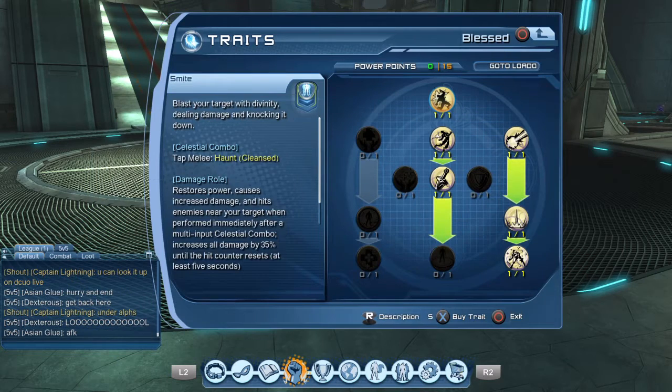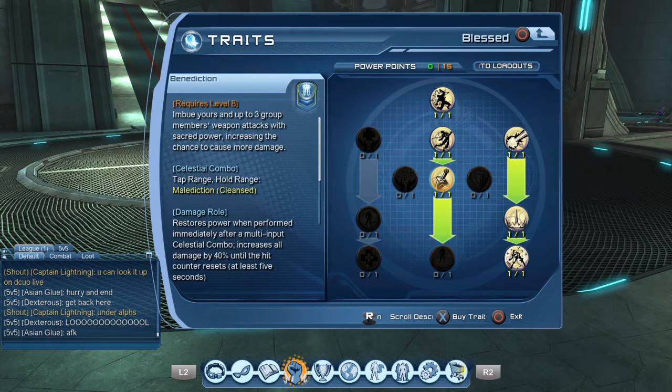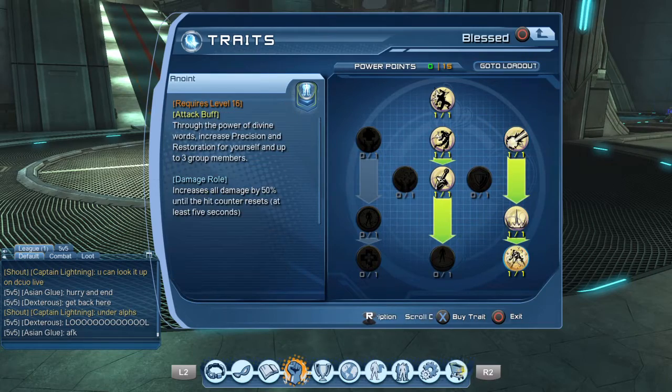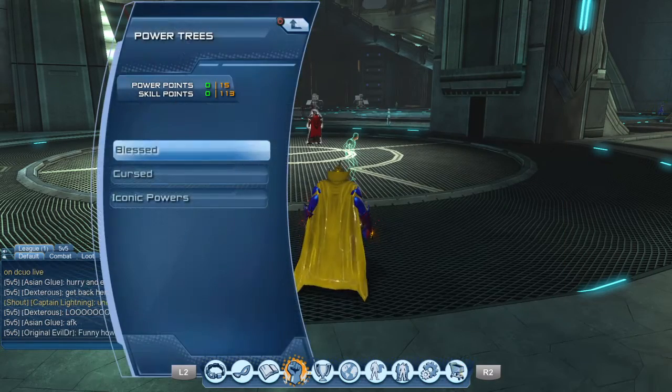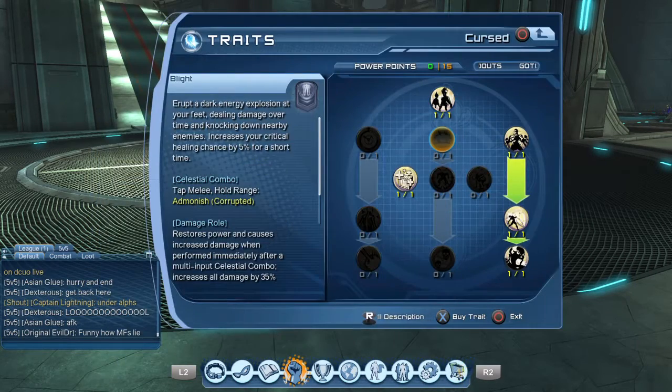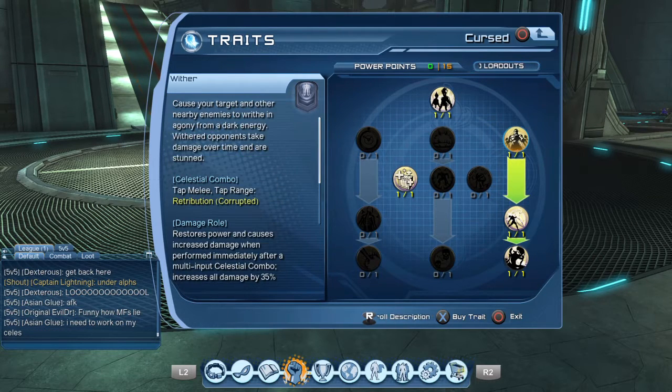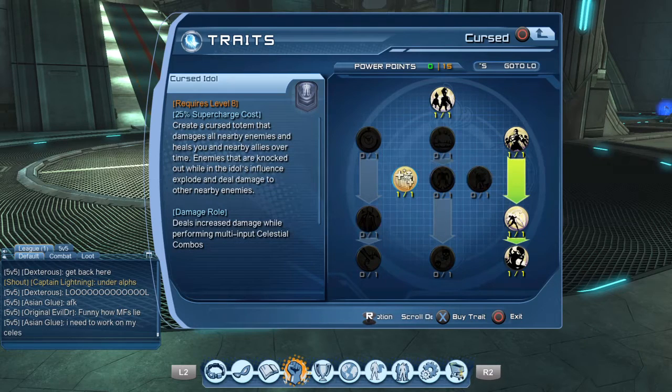In the blessed tree, you want three down the middle to get Benediction, and then you want three on the right to get down to Anoint. In your cursed tree, you want three to the right and then get your Cursed Idol, which is an amazingly awesome supercharge — probably one of the better ones in the game.